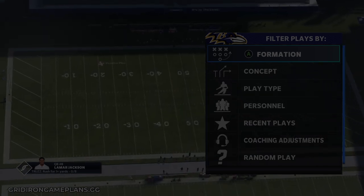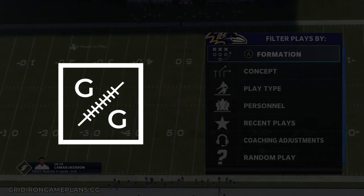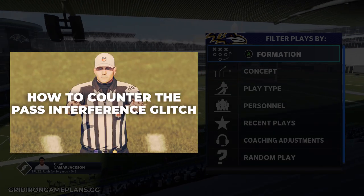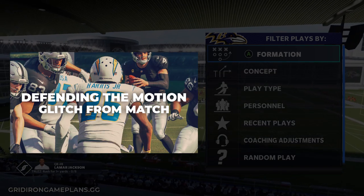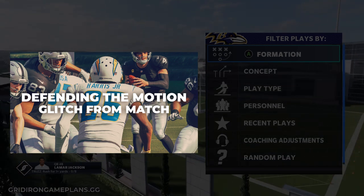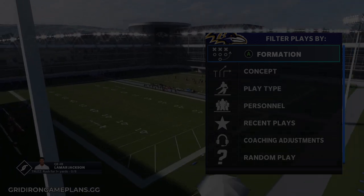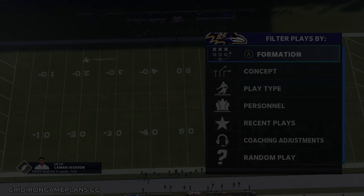If you guys want to take your game to the next level in Madden 21, check out my strategy site gridirongameplans.gg. Gridirongameplans is your one-stop source for all things competitive Madden. Every week in our vault update we take a look at the meta for the most effective tactics available being used by pro players on the MCS circuit — breaking down not only how and why the pros do what they do, but most importantly how you can counter those metas when you face them in online gameplay. Your subscription also includes any and every offensive and defensive game plan released on the website while your subscription is active. Head over to gridirongameplans.gg — $9.95 per month unlocks the entire website.